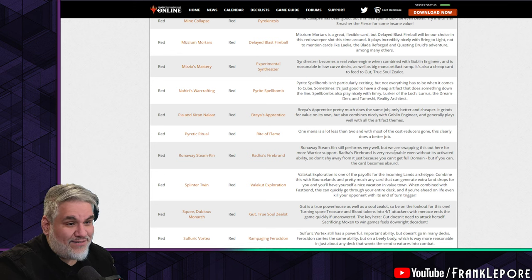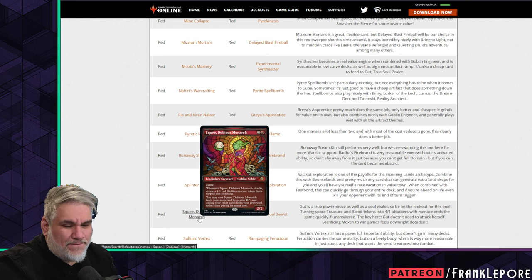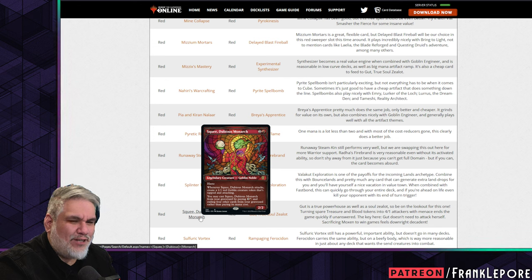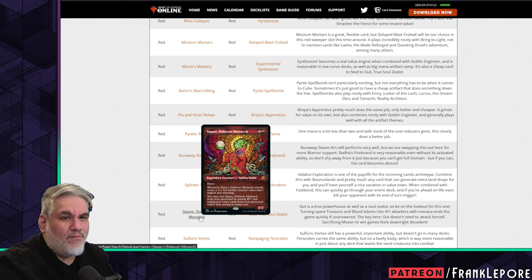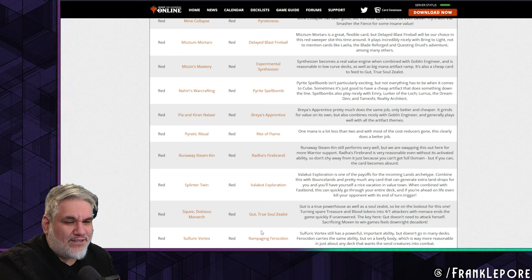Squee is out — fine. I don't think you need this many 2/2 for three goblins with haste that make 1/1s. Rabblemaster and Squee were both in here already — I don't like that kind of redundancy. I'd rather have less repetitious play patterns. If you're playing a red deck I'd rather you have one version of this card and a different three-drop that does something cool.